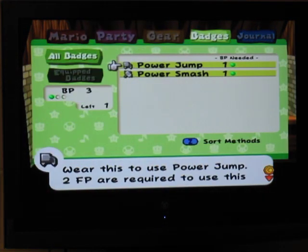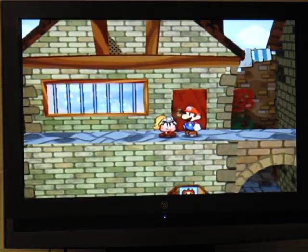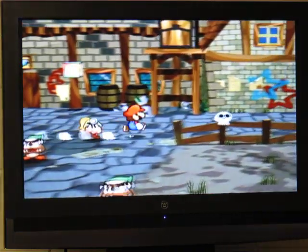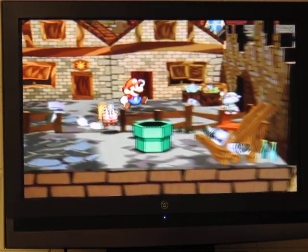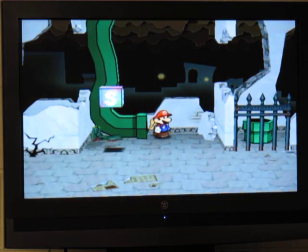There are a lot of helpful badges in this game — a lot of them. Try to find as many as you can. There are also badges that your partners can equip in this game, so look for those. They'll have a 'P' symbol on them — the badge name followed by a P means it affects your partner and not Mario.